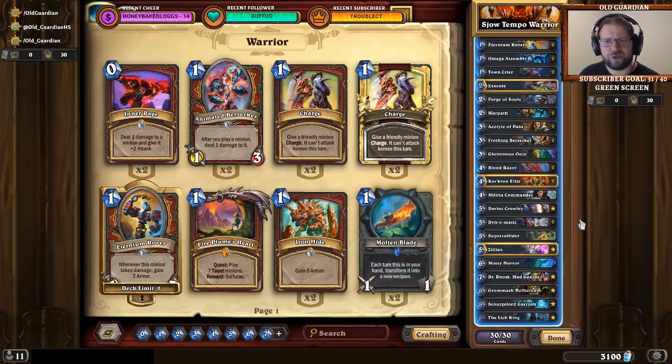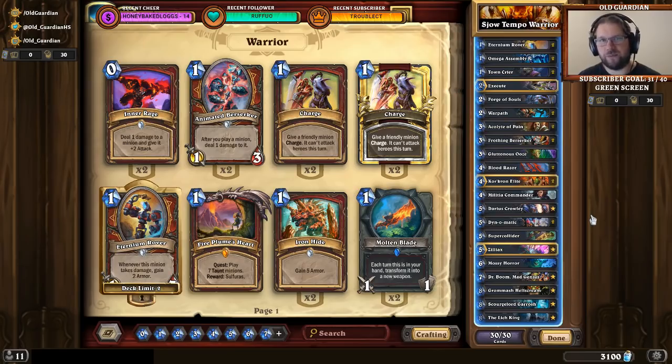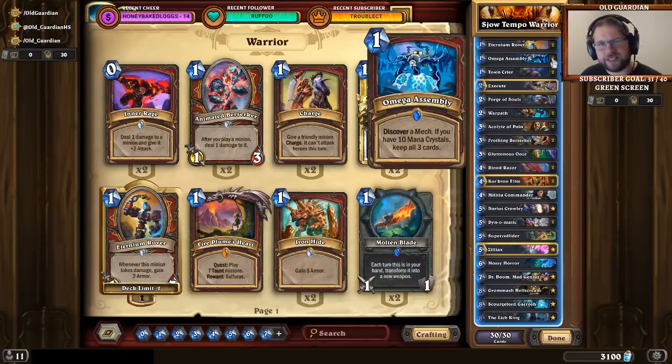The deck lacks the main slow board-clear cards of Warrior — there's no Reckless Flurry, no Brawl. It lacks some hard removal; there's only one copy of Execute and no Shield Slams. But it still has very control-oriented cards: Warpath, Acolyte of Pain for card draw, Super Collider. So what this deck does is control the flow of the game. Against aggressive decks, you fight on the board, use Rush minions, use Frothing Berserkers for board control, then try to swing the game later with Grom, Lich King, Boom, and Omega Assembly.